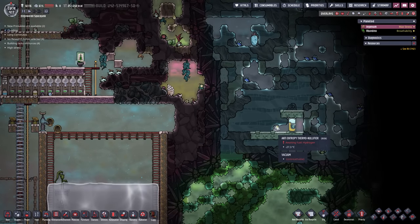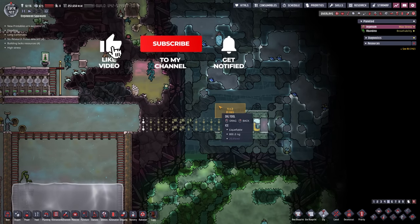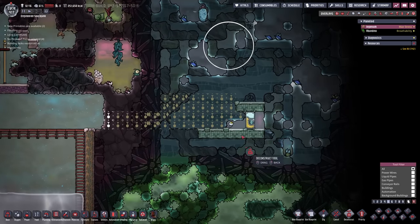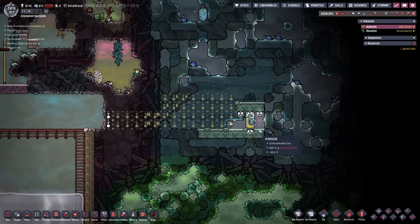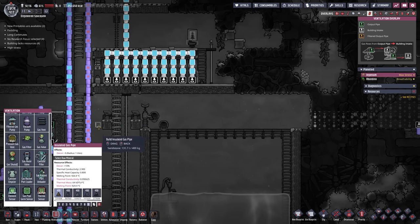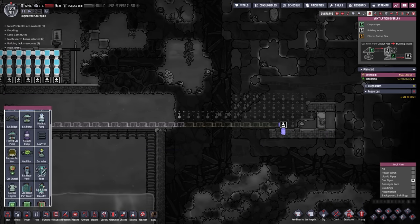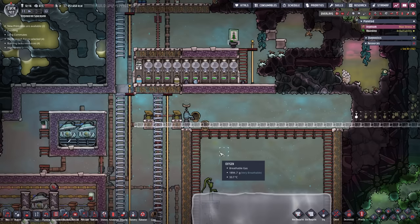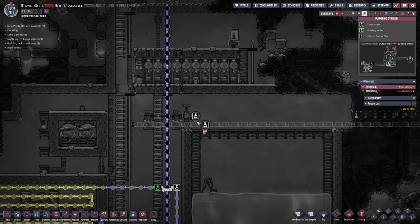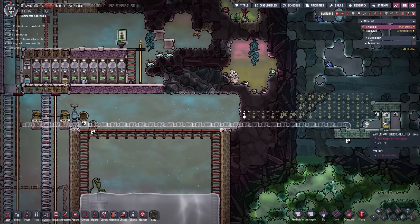Something else I noticed is right here we have another anti-entropy thermal nullifier hidden over here. Why don't we just quickly dig our way in here - something like this should get the job done. Let's get rid of this tile right here as well and this door too. In F7, here is our insulated gas pipe that contains our hydrogen - we're just going to branch off of that and come straight over into here as well. Let's deconstruct that tile there and it looks a hell of a lot better. There's also a liquid vent hooked up to nothing - might as well get rid of it.